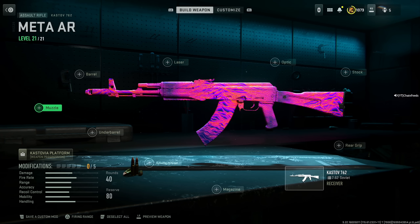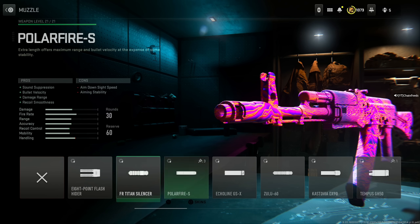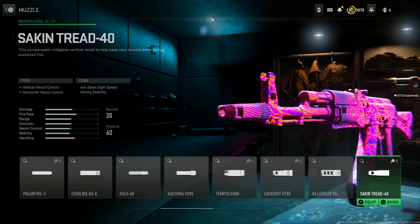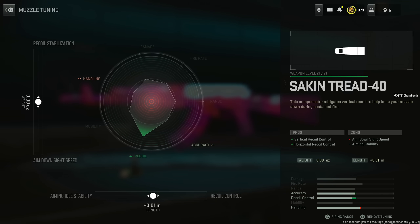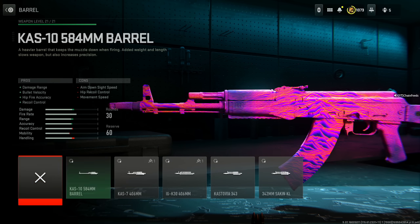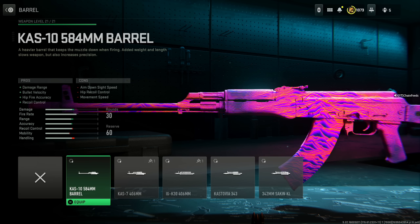This is the best Kastov 7.62 class. Despite any nerfs, it's still overpowered — my class setups are basically nerf-proof. Starting out with the recoil control: set it to 0.11 inches and the recoil stabilization to around 0.40. Next, put on the Kastov 10 584mm barrel for damage range, bullet velocity, hip fire accuracy, and recoil control — don't worry about the cons like aim down sight speed, hip recoil control, and movement speed.